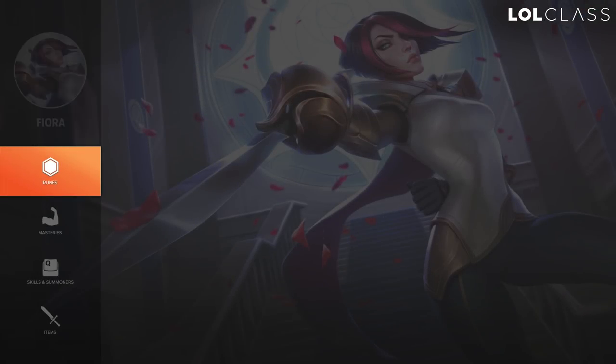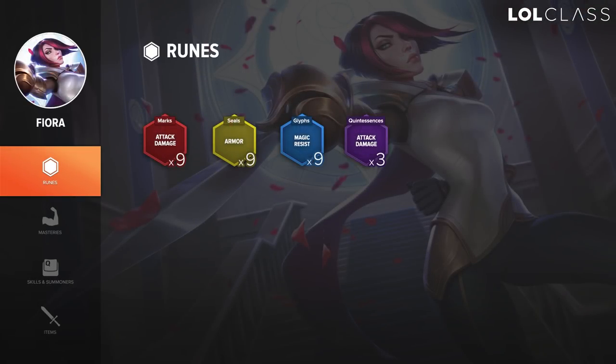For runes on Fiora, I like to go 15 AD and either flat armor or armor per level depending on how bad the lane is. For blues I like to go MR or MR per level, and sometimes flat CDR or CDR per level. It all depends on the severity of your lane — the easier the lane, the better it is to go scaling runes.